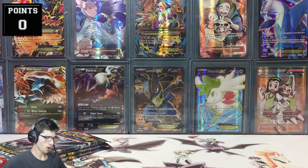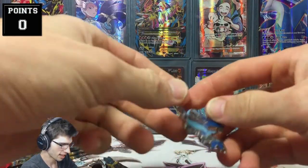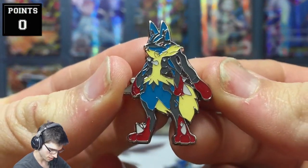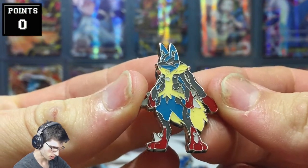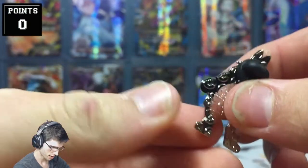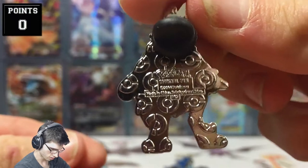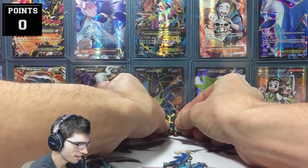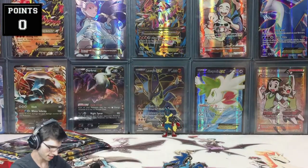Alright, we're back. Let's have a look at these pins — they look pretty sweet. Starting off with Mega Lucario — look at that close-up, doesn't that look awesome? The detail on these pins is just amazing. On the back it's got silver Pokeballs. I'll throw that up next to my Lucario EX full art.